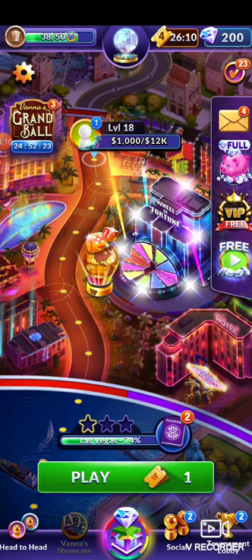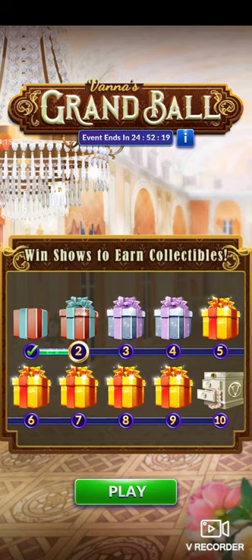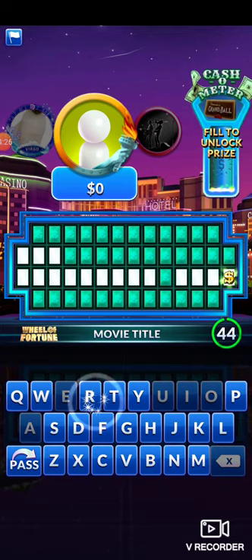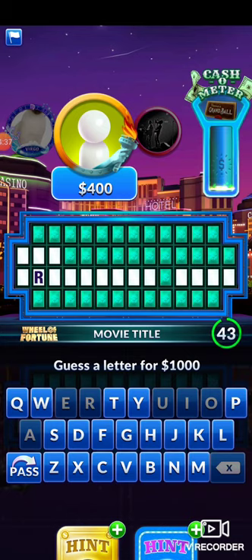Alright, let's do another round before I end the video. Here's the puzzle. Like I told you before, I always start with R. Alright, take one. This one is 4,000 — let's try T. You've got it. I only got T for 2,000.